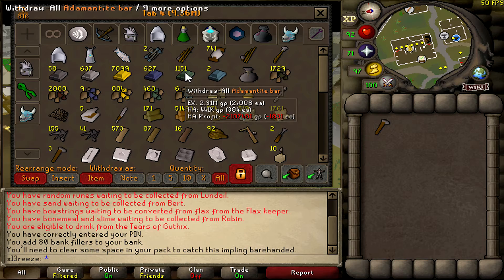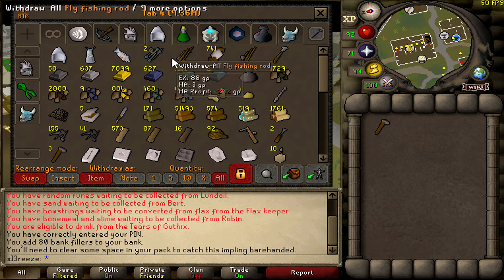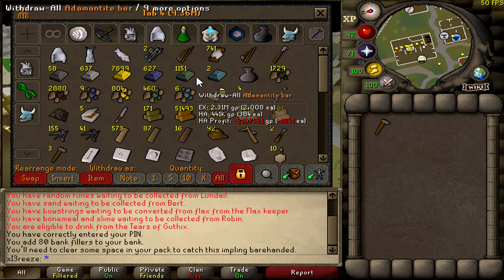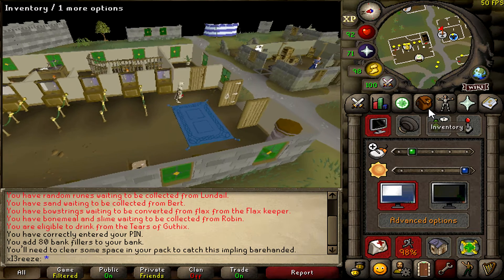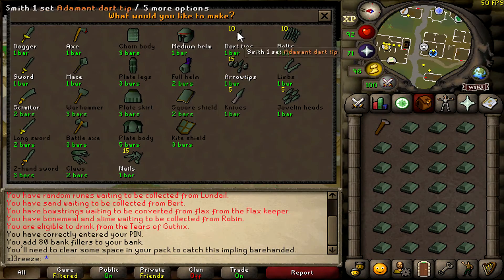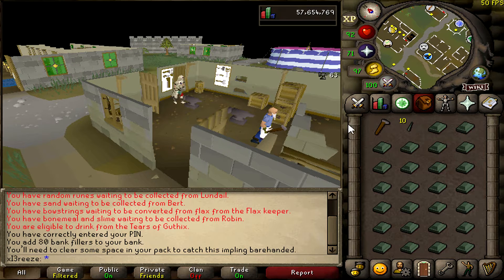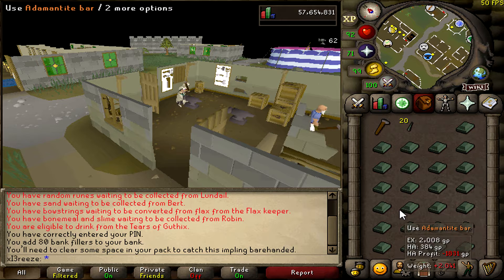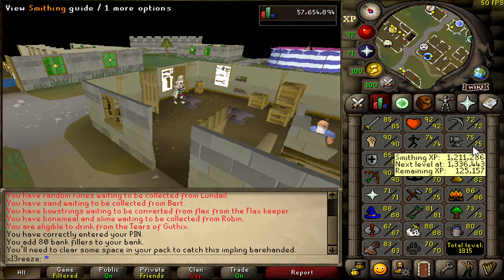The first thing I'm going to do today is turn all of these bars into dart tips and get a bunch of fletching XP from that. It's going to take a little while but hopefully we'll make good progress. I'm going to smith every single one into dart tips — that's a decent amount of XP. Unfortunately it doesn't look like it's going to give us a level on the tracker, but we might come close.